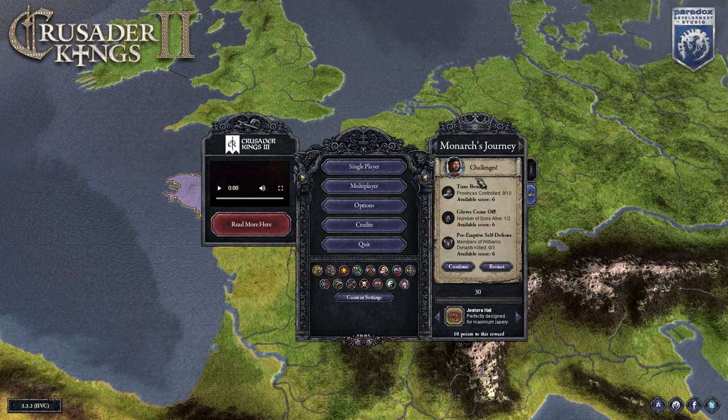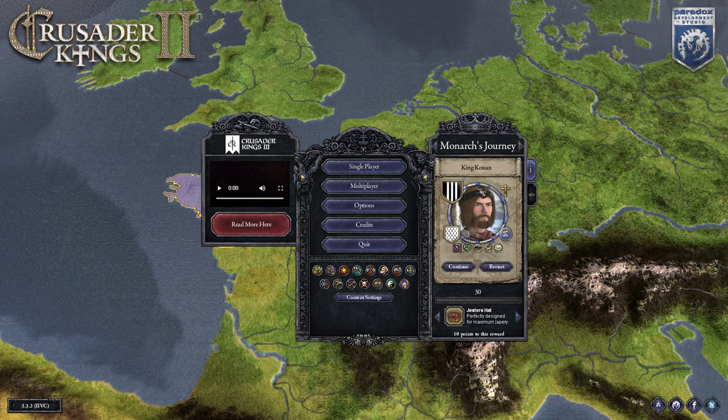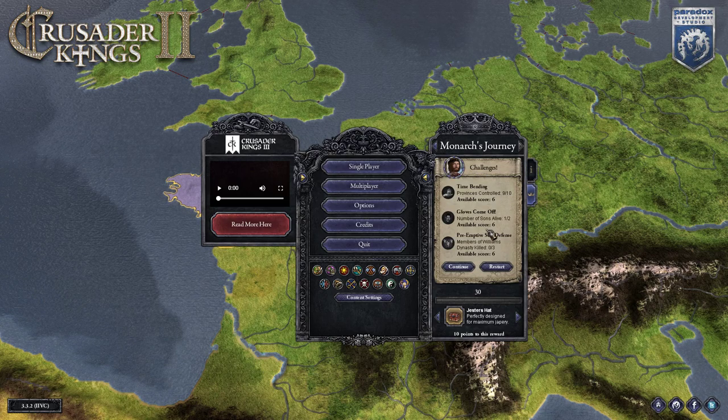So now we're going to go back to the roots - to the first Monarch's Journey of King Conan over in Brittany. These are our goals: we need to control provinces, we start with 9 out of 10, we need to have a number of sons alive, and the first one we have is a bastard.